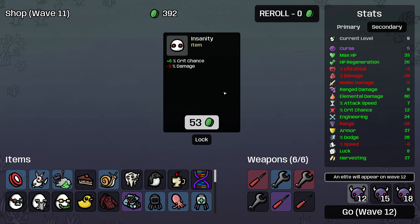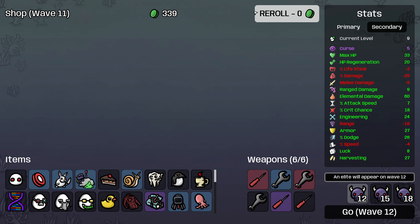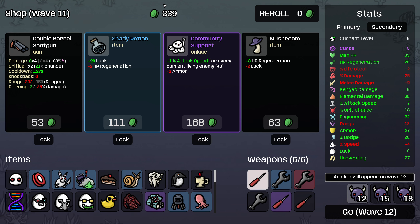Do I want the insanity? This will decrease the damage of my fire right now, but if we get Pile of Books, which lets our structures critically hit, it'll be massive to have critical hit chance. So given how much money we have and how easily we can just buy items speculatively, we're just going to buy the insanity here and then roll. Community support is not great for us — we don't really care about the attack speed. The only thing we need attack speed for is knocking enemies away, and we'll just buy actual attack speed for that. It won't work with Improved Tools if we happen to find that.